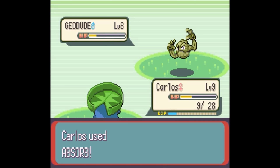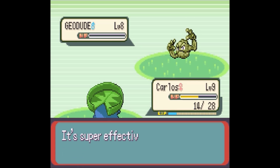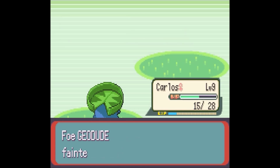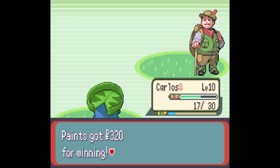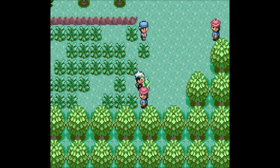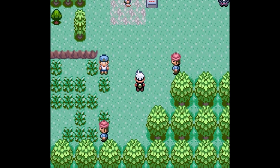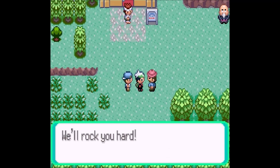Anyway, she's got a Shroomish, and Carlos is still too low level to be useful there, but Need for Speed can take care of most threats right now. He's pretty high level, and our Oran Berry took effect. Carlos is close to level 9, and we got some more experience for Need for Speed. We sent out a Geodude — I think I'll try Skip and see how this goes.